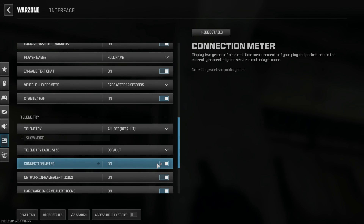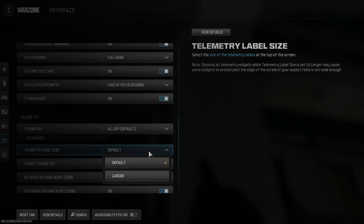Moving on — right at the bottom of the section, you'll find the Center Dot option. Toggle it on with a quick click. Additionally, you can customize the size of the dot here. Take your pick from three options: Default, Large, and Largest.